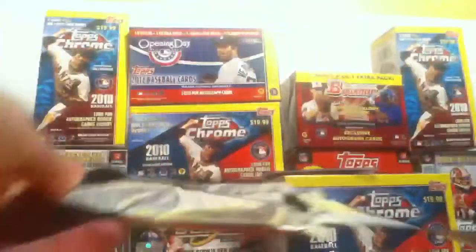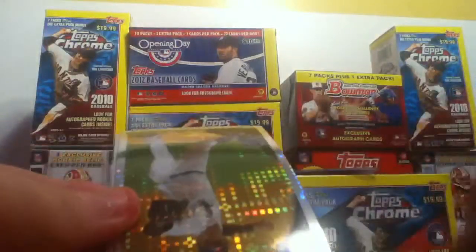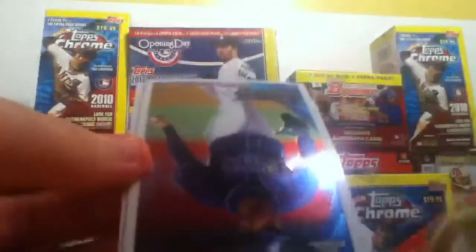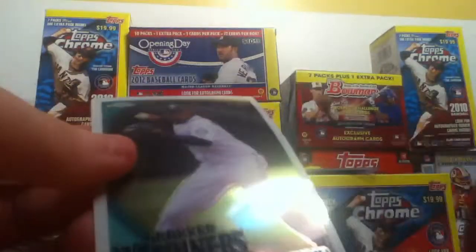Pack 3. I would like to pull an auto out of this — they're like 1 in 171 packs. Derrick Jeter. Gavin Floyd, x-fractor. Carlos Pena. And Sean Figgins.